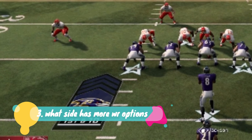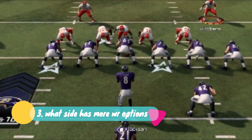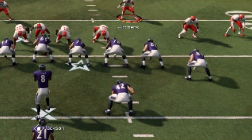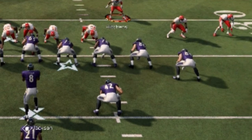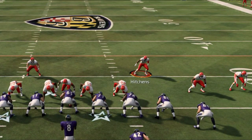The next tip is what side has the most receivers. If it's going to be a pass play, the side with the most receivers is most likely where the ball is going to go. On this particular play, I have three possible candidates — two tight ends and a fullback — but I still have three wide receivers on the right side as opposed to one on the left. So that's where my user is going to be.